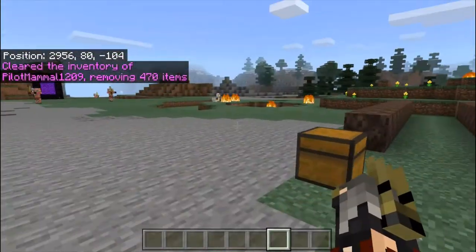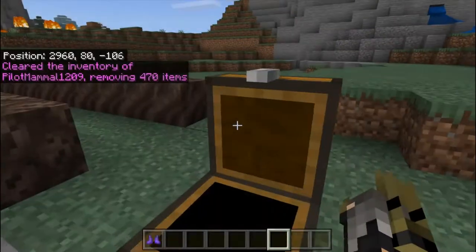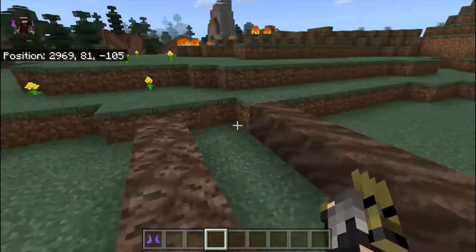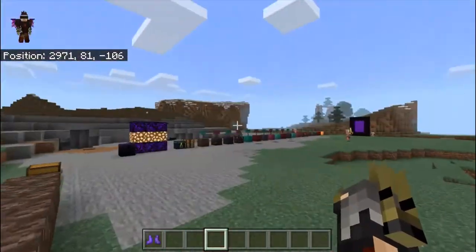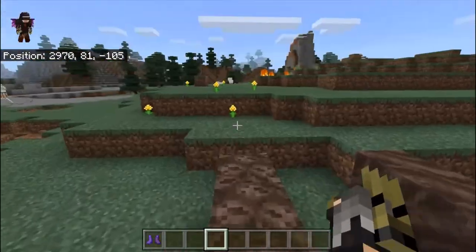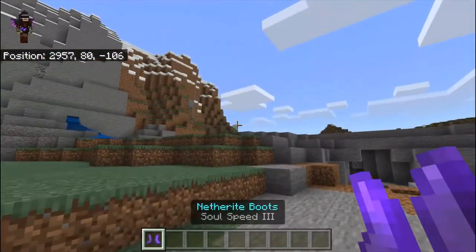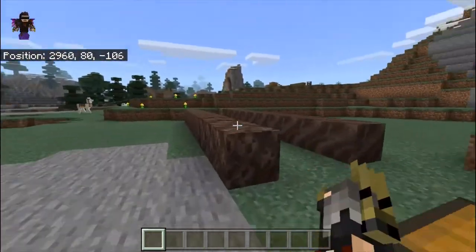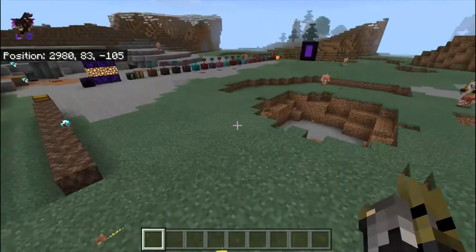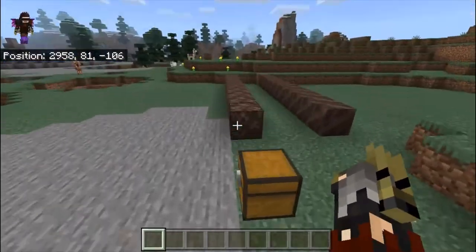Now I want to show you the best thing ever — Netherite Boots with Soul Speed enchantment. When you go to the Nether, you can't sprint on Soul Soil — it's super slow — and if a mob is chasing you, you're pretty much dead because they don't get slowed down. But Soul Speed lets you wear these boots, stand on Soul Soil, and it gives you a speed boost on it.